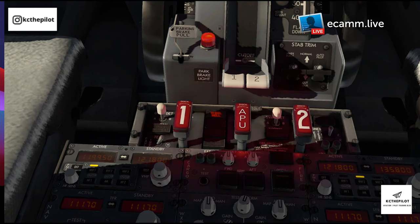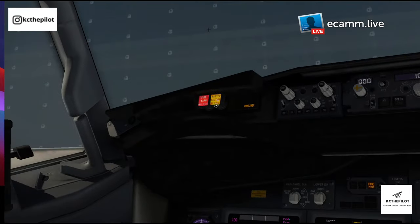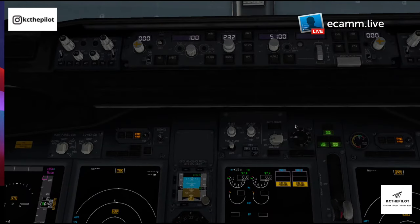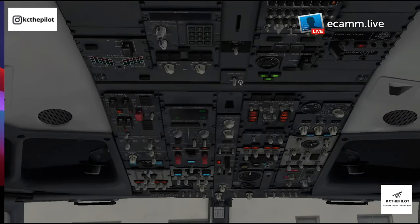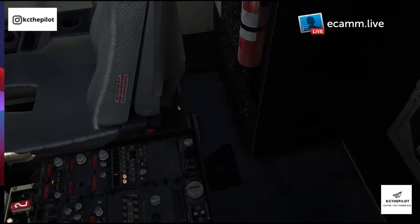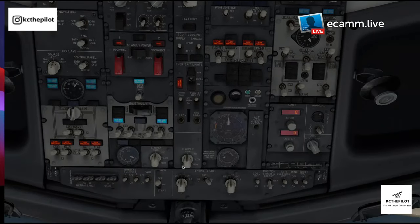The next thing is the fire test. We make sure the engine overheat is illuminated, the three switches are on, and also the wheel well. Then we can cancel the fire warning. Once we've done that, we're good to put the APU on — but we don't need the APU for now because we've got ground power, so that's all good.